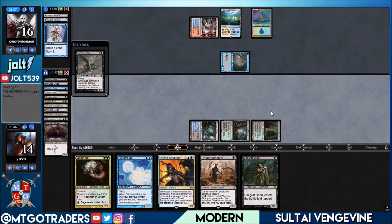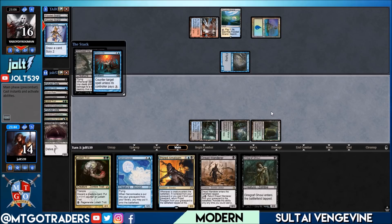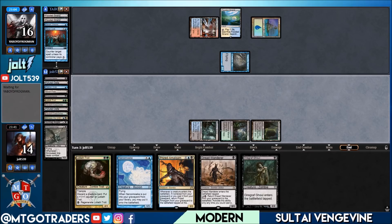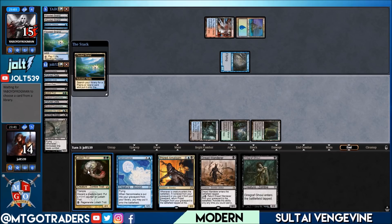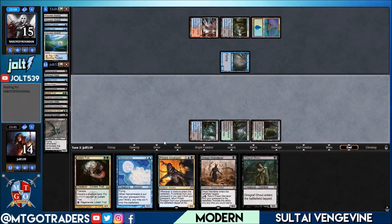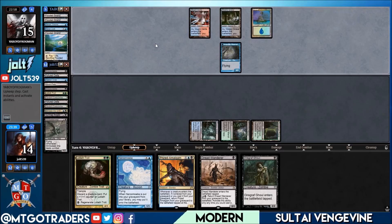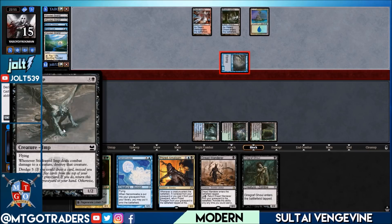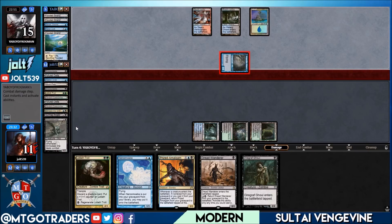Stinkweed Imp is now in the graveyard. Next turn we have Lotleth Troll coming down — we can discard a few more cards to make a really big Lotleth Troll. Hopefully we hit a Grave Crawler and a Vengevine off the dredge from Stinkweed Imp and we'll be in business. We're at 40 cards in the library, so we've seen about a third of our deck. Odds are we should hit at least a few Vengevines off Stinkweed Imp.